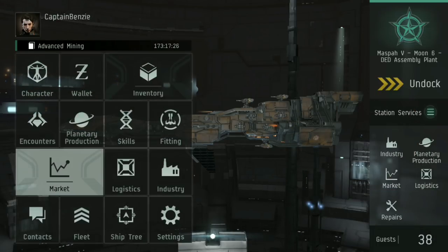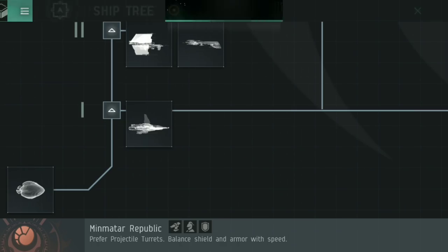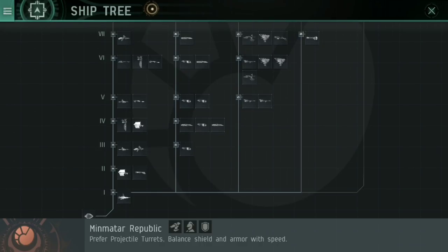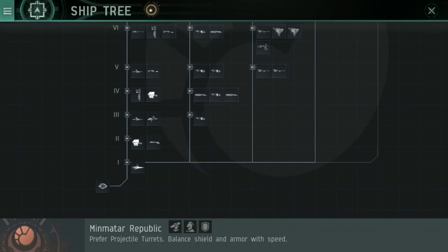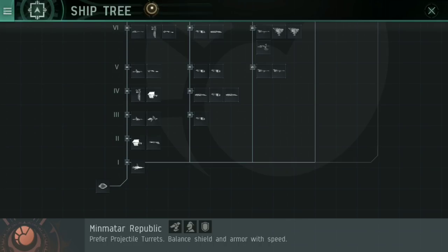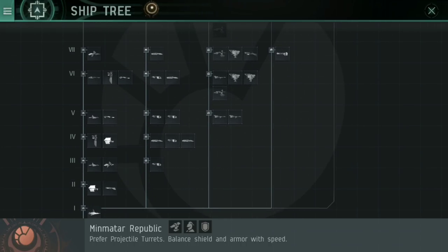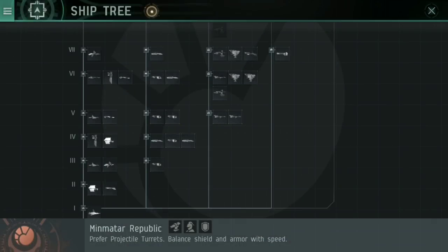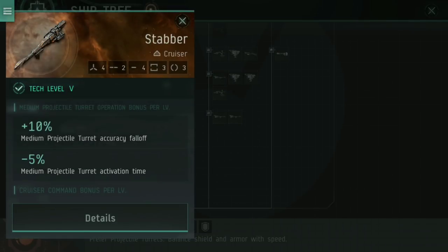First things first: what are cruisers? If we jump into the ship tree, you'll see here on the Minmatar ship tree — same with all of the other races of course — it's divided into a couple of different branches. The first branch you have access to is the Corvette; in Minmatar's case that is the Reaper, and then up to the various different frigates, which for Minmatar are things like the Rifter and the Slasher. From there you can move into destroyers — that of course includes my beloved Thrasher and Thrasher 2 — and then finally we come to the various different cruisers.